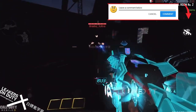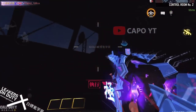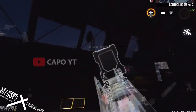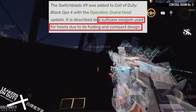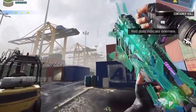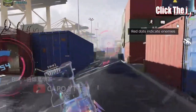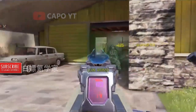Take a look at the blueprint in night mode as well. Just like the AK-47 Radiance, this looks absolutely amazing at night since its color changes based on each reactive stage. The weapon inspection is the highlight of this mythic blueprint. The Switchblade X9 is described as a suitcase weapon used for heists due to its folding and compact design — in this inspection you can see it convert into a suitcase and even turn invisible.